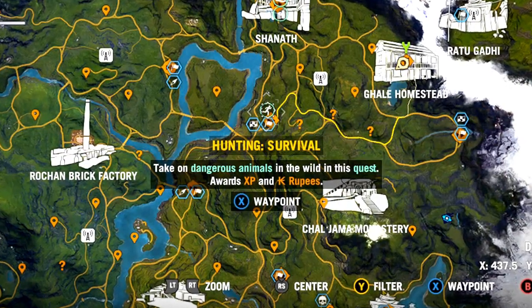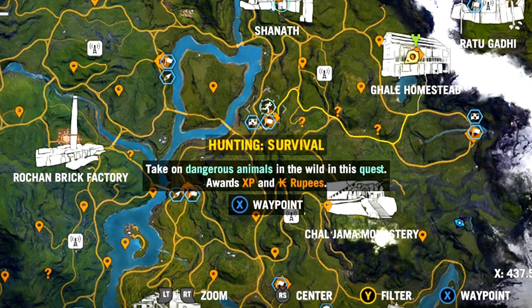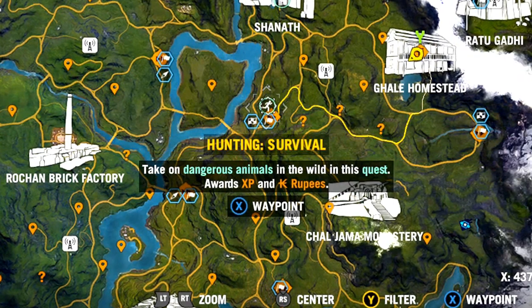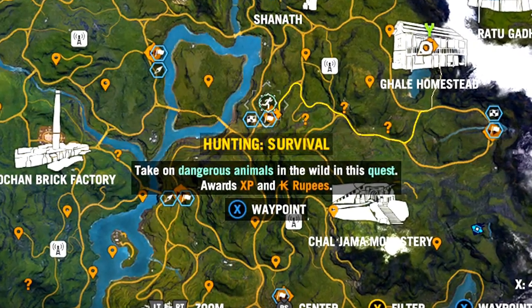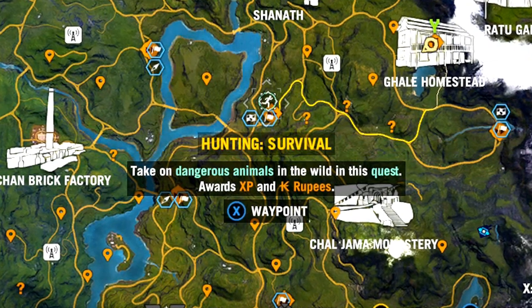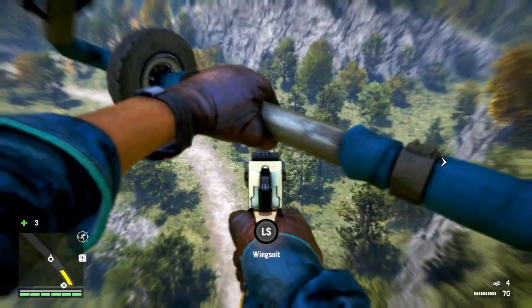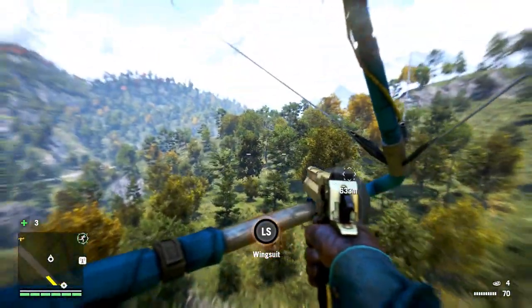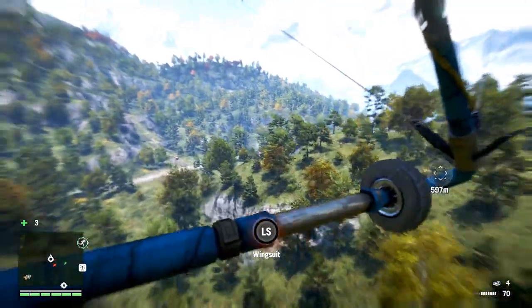Okay lads, so our first mission is over here — Hunting Survivor 1. Take on dangerous animals in the wild in this quest, awards XP and a ruby! Sounds simple enough, right? Now I haven't actually played any of these hunting quests, so I have no idea what I'm in for — so let's hope I don't get screwed over! Oh man, look at this gold desert eagle! Did you feel that power? I feel like that's such a boss!